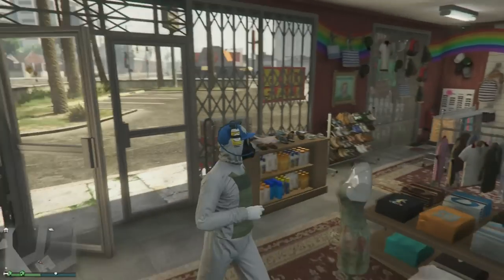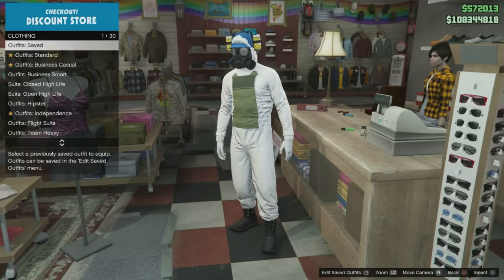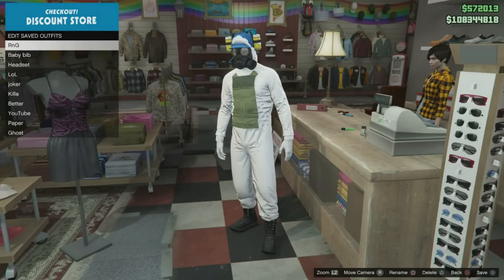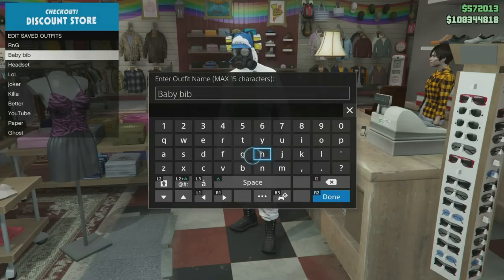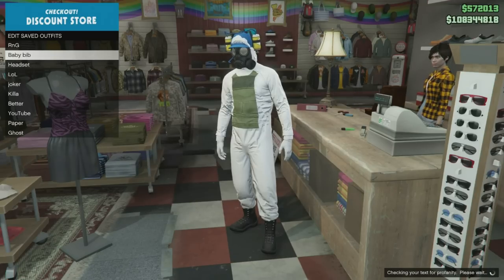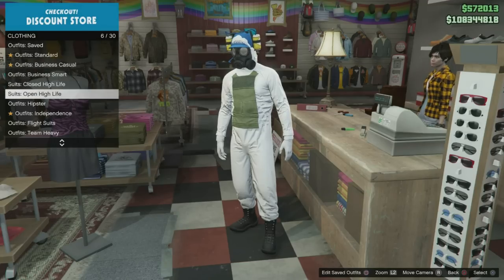Now go over to the clothing store and save this outfit. Press the right button and go to saved outfits, edit saved outfit — I already named it 'Baby Babe.' Now press R2 to save it and just save this as an outfit.